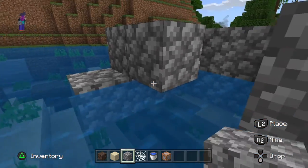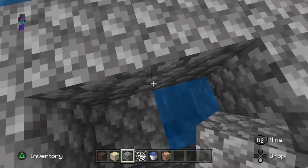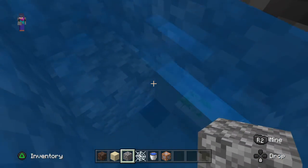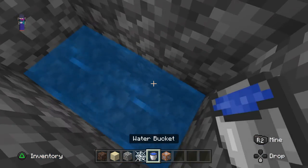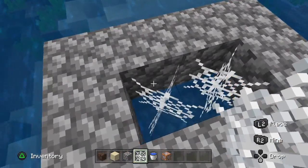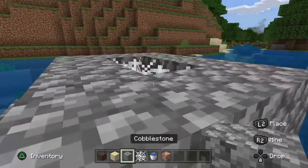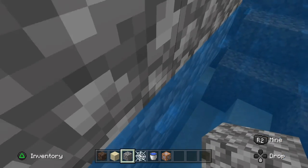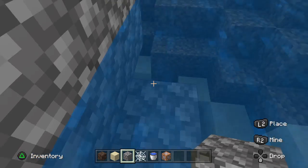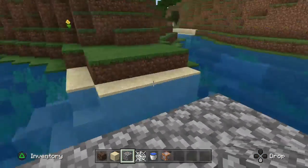Just fill it in, then you need to go down here. If it's running like this, you just need to place one more block right there. And then if somebody is, like, over here swimming, they can think this is a base, they can jump up here, place some stuff here, get up here, and then they walk and get stuck and they will be trapped.